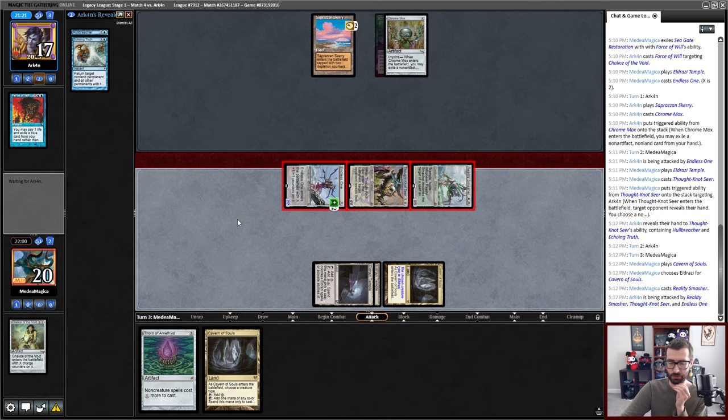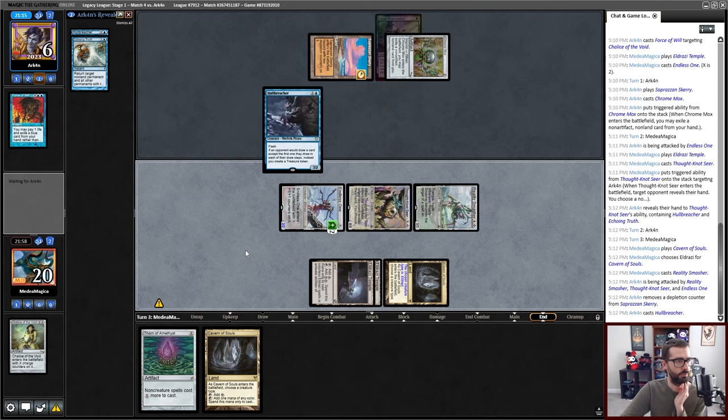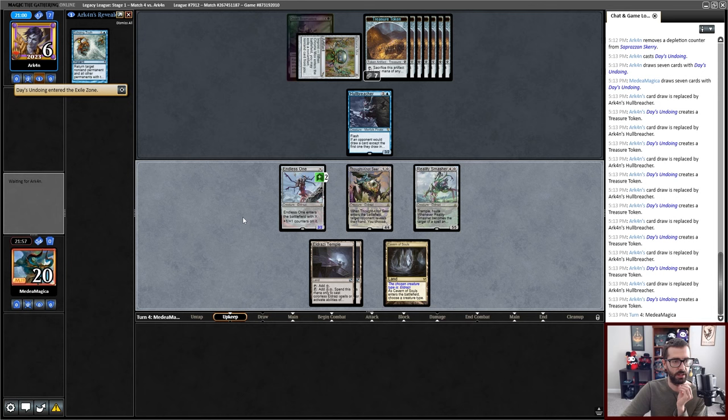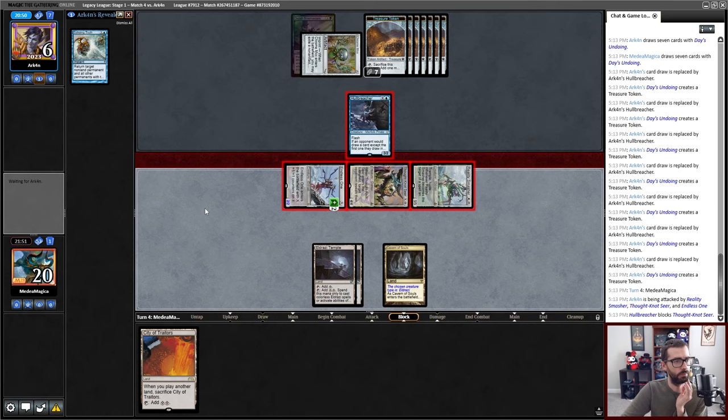This is going to go on Eldrazi. I think I just crash in for what I assume is going to be 9 damage and try to leave my opponent dead next turn. They could Echoing Truth to draw a card with Thought-Knots here. They're at 6. There's one unknown card before draw step, and a Day's Undoing ends the turn. I just have lethal damage on board so there has to be a bounce spell or another flash creature here. Send it. The Hull Breacher is dead.